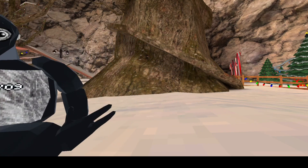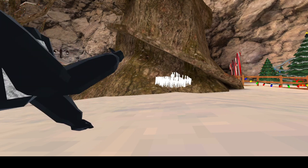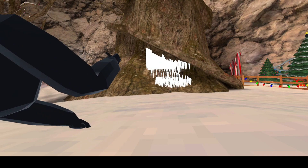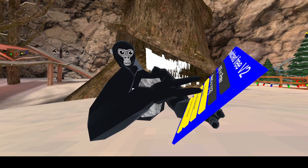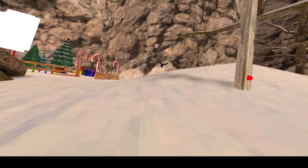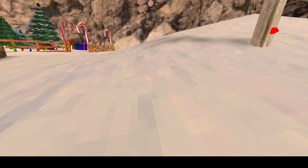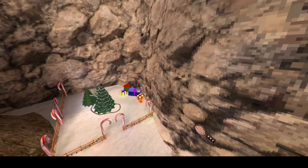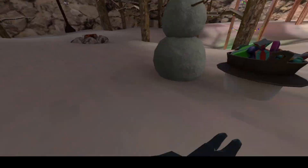Platform gun: you point this gun anywhere and it spawns in platforms. You can hold it and spawn in a bunch of platforms — as you can see platforms just came in all over here. Next you have rig gun — you point this and it puts your rig in other places. Then there's a lot of boost, which just gives you an absurd amount of boost.